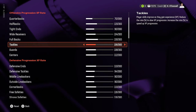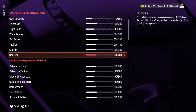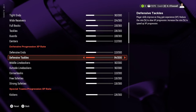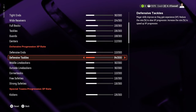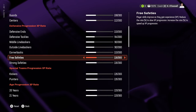For offensive linemen, I staggered the values because tackles tend to earn more XP than guards and centers. I have tackles at 106, guards at 108, and centers at 112 to even things out. On the defensive side, defensive ends are at 110. Defensive tackles are turned down a bit because you can get some really good ones out of the draft and you don't want every team having a dominant tackle.